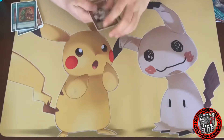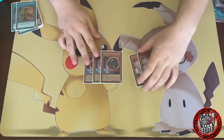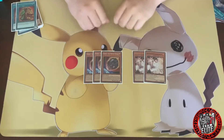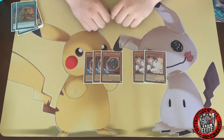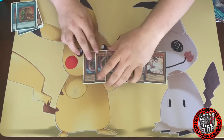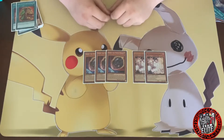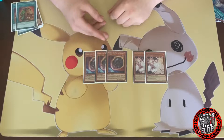We'll do hand traps. I run just two Ash and three Nibiru. I don't really run more Ash because I'm the type of person who draws three Ashes every single game. And then I have three Nibiru because the card's just busted — whenever you want to out-combo and do all your plays, I'm just going to stop you and say no.